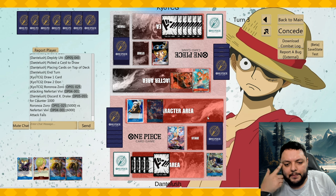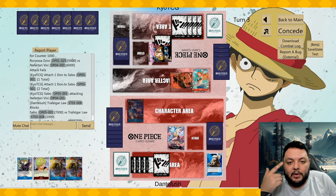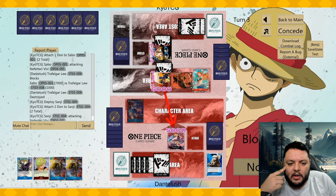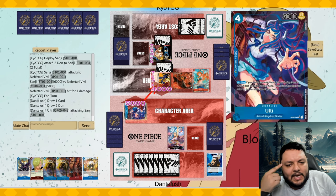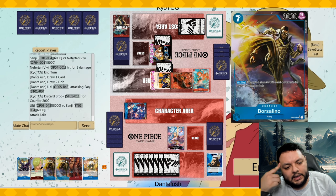I'll take the damage here because I don't want to be without counter. Attack for five, then play Borsalino. He might not defend it thinking I have a rusher — but he does defend it. That's okay. He still needs to apply two Don to even attack with it, so I don't think it's that big of an issue.